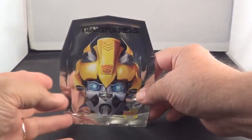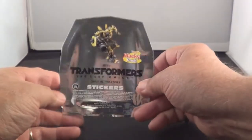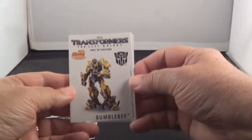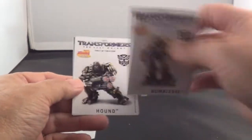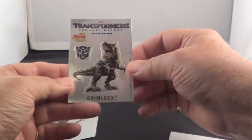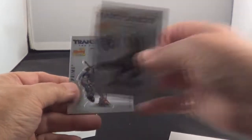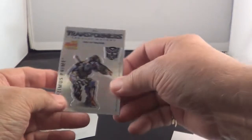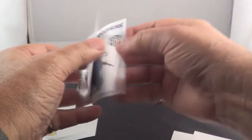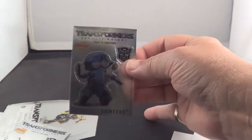Here's pack number one. There's the back of it. There's a tear place right here on the side. We'll open it up and see what we get. There's Bumblebee, Hound, Grimlock, Optimus Prime, and Squeaks. He's a good looking old character. There's your first set.